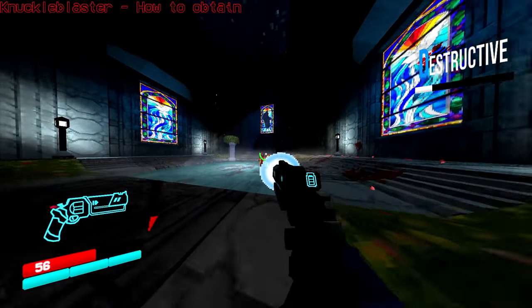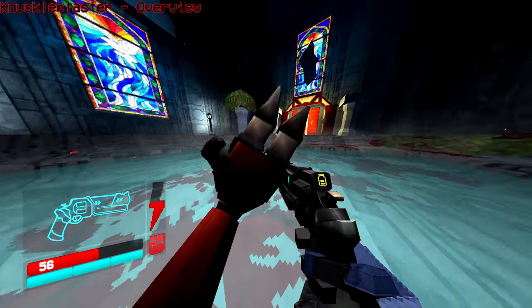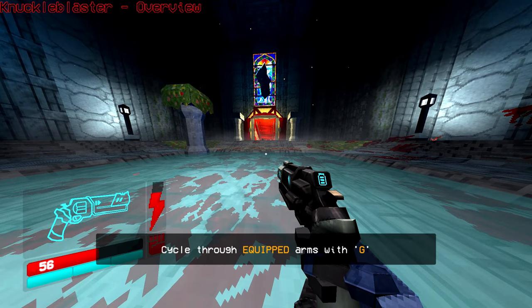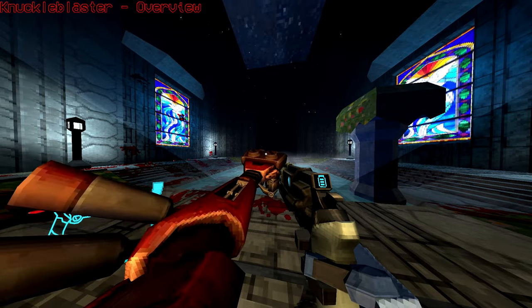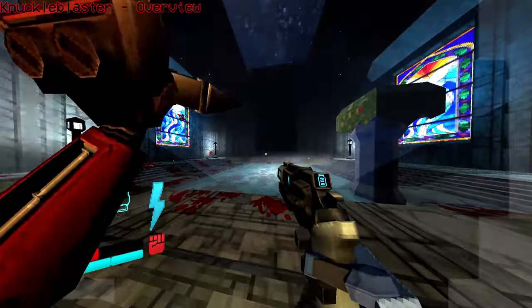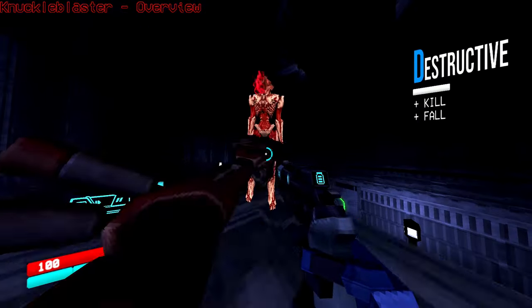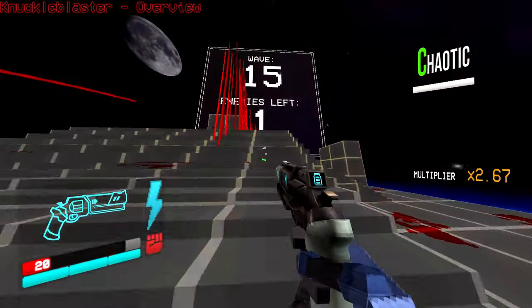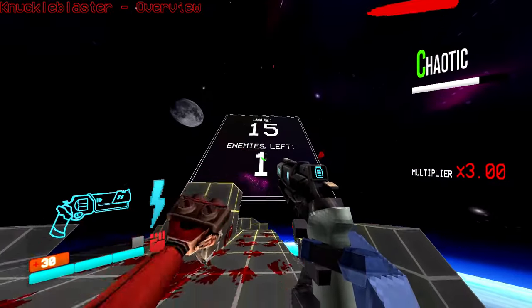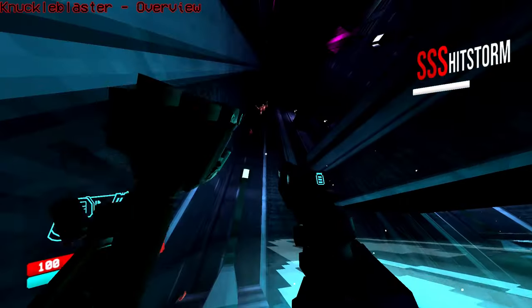Up next is the Knuckle Blaster, which you earn by beating V2 for the first time. The Knuckle Blaster isn't as versatile as the Feedbacker, but it's much better as a straightforward melee weapon. The attack consists of a slow punch — slower than the Feedbacker — and an explosion when you hold down the punch button for long enough. The punch itself is MUCH more powerful than the Feedbacker, killing most low-level enemies in a single hit. And if it doesn't kill them, and if they're a light enemy like the Schism enemies, you'll launch them away at light speed.